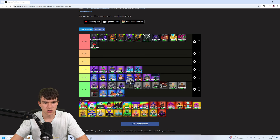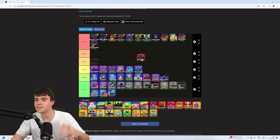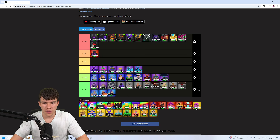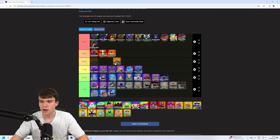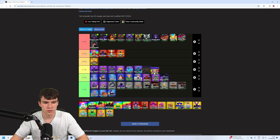We actually forgot about Skeleton — let's put him in. Moving on to some other units: Ender Guy is pretty decent, I'd put him in A-tier. Iron Cyborg is pretty good too. Odin I'd probably give a B-tier. This next one I'd probably put at the top of A-tier — it's a pretty good unit.